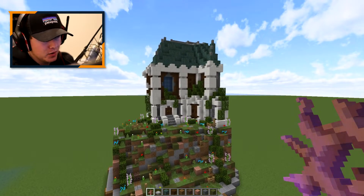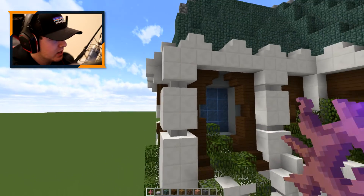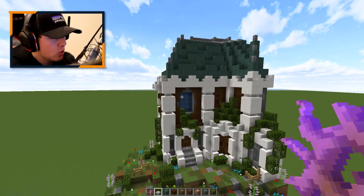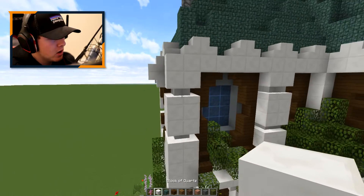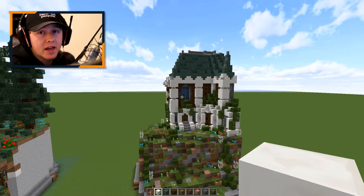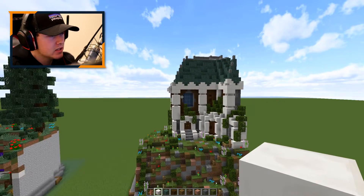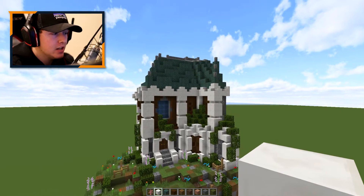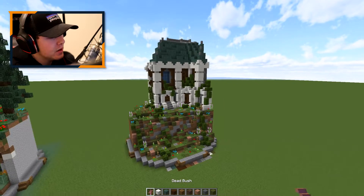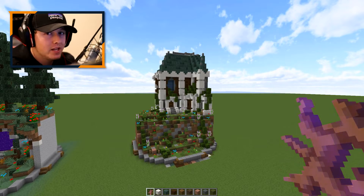Another building technique I found with quartz: the quartz block has its own texture because it has a line running around the entire block. If you only build with straight blocks of quartz and not stairs, it's going to look really blocky and boring. The way I navigated around this is by adding stairs to give it depth, but also to break up that uniform look of straight quartz blocks. When you take a step back, this is a really nice block palette that you're not really seeing many people use.